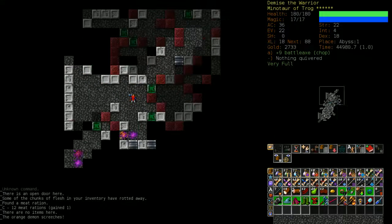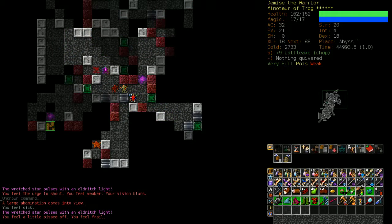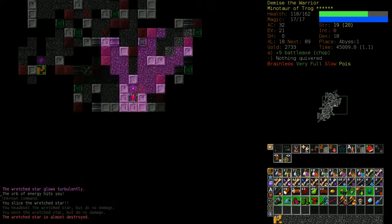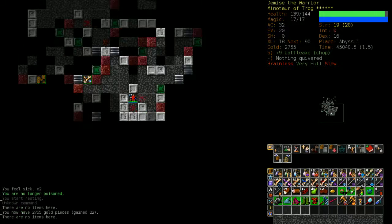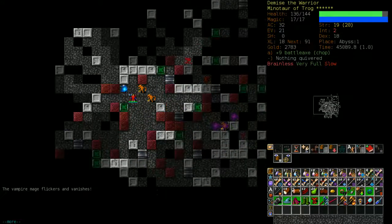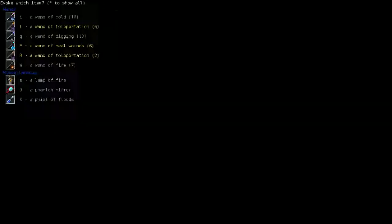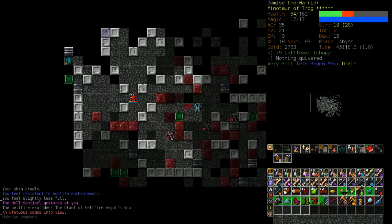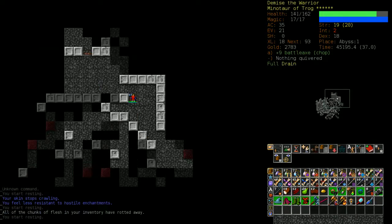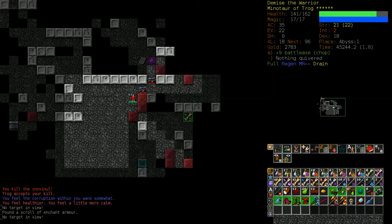At two runes this character should be more than strong enough to handle the Abyss. I'm actually going to teleport out. The Abyss is an area that is randomly generated and permanently self-generating. This character is getting abyssed and it's not helping - he's in a lot of trouble. Even though I said it would be okay, I took a couple of bad hits. I'm going to keep Trog's Hand up while I talk.